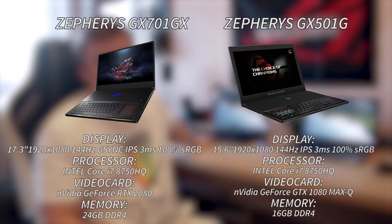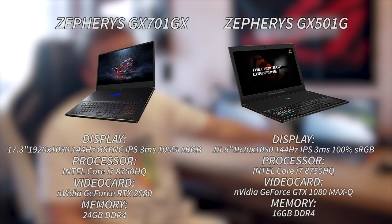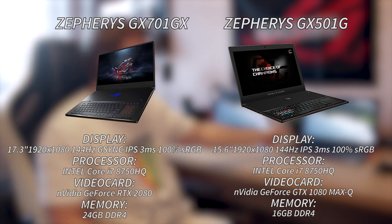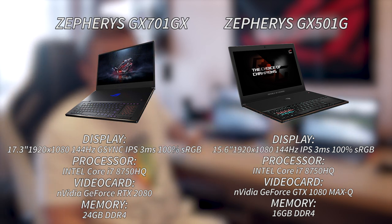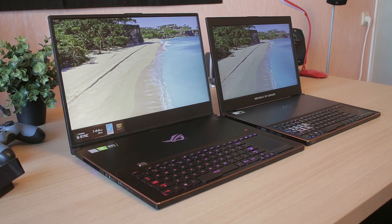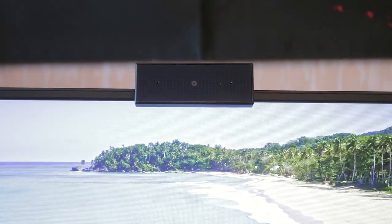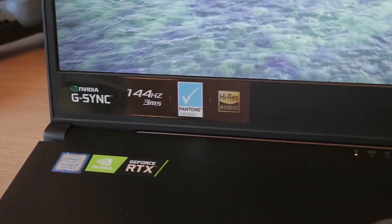This one is the GX701GX and this one is the GX501G. This one has the i7-8750H processor and this one has the exact same processor — it's not the 9th gen, it's still the 8th gen CPU inside this laptop, which is kind of good because this will give us a proper evaluation.